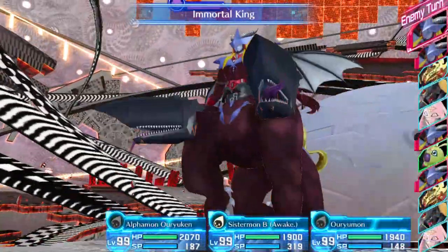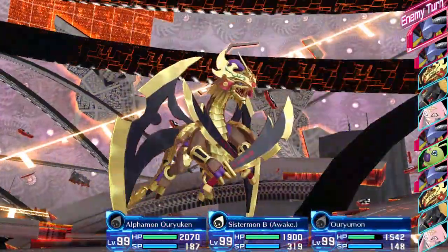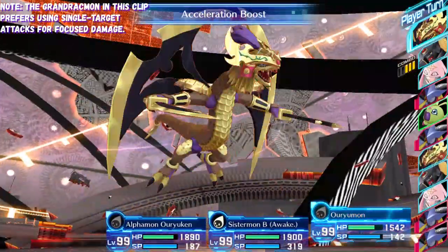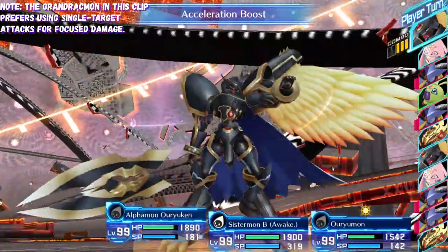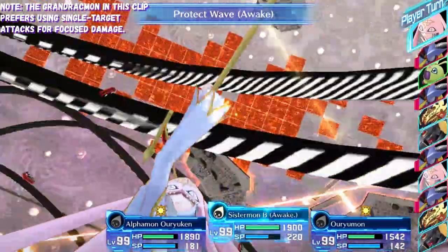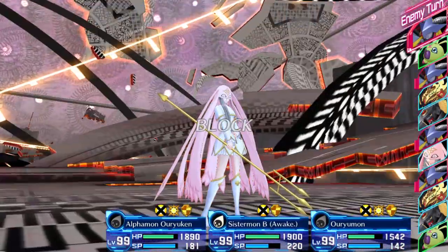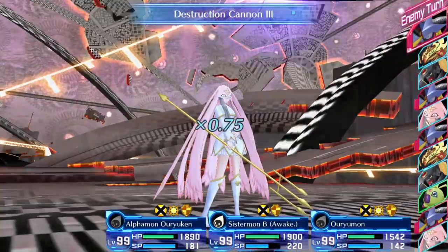About Grand Drachmon — he will definitely be more difficult than the first encounter, and he now has different fighting styles you may face. There's a version where he focuses on powerful single-target moves, and another that prefers to attack your whole party at once and can even cause annoying knockbacks. Worst of all, he will have more consecutive turns to use against you. Regardless of how he fights, he will still attempt to use the Immortal King Regeneration Loop, so you need to end things as quickly as possible. You've also got to have good timing.